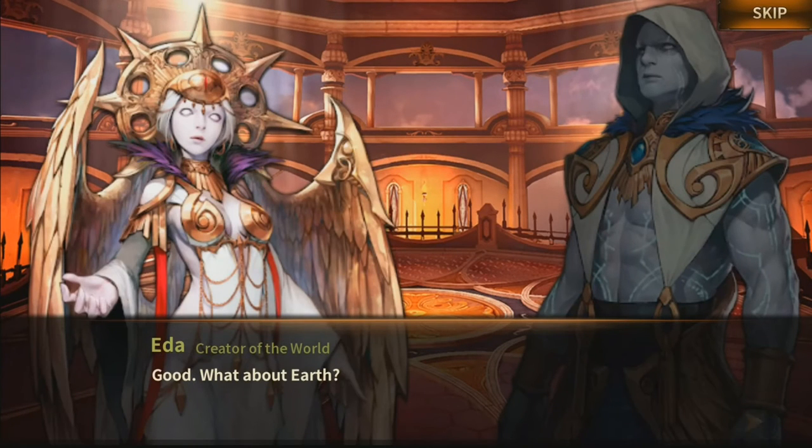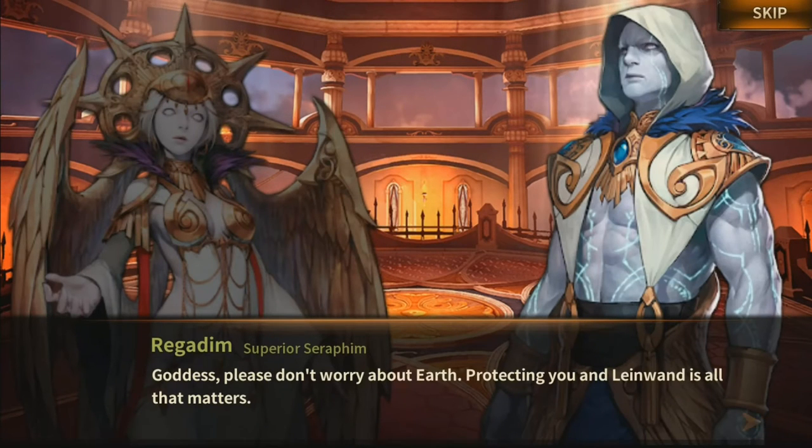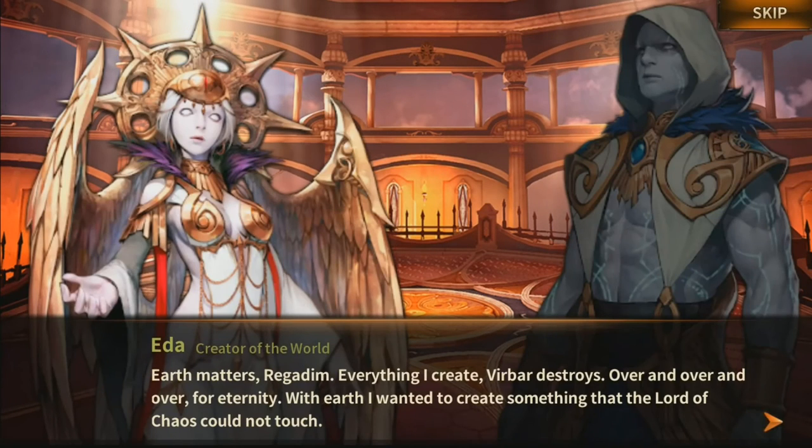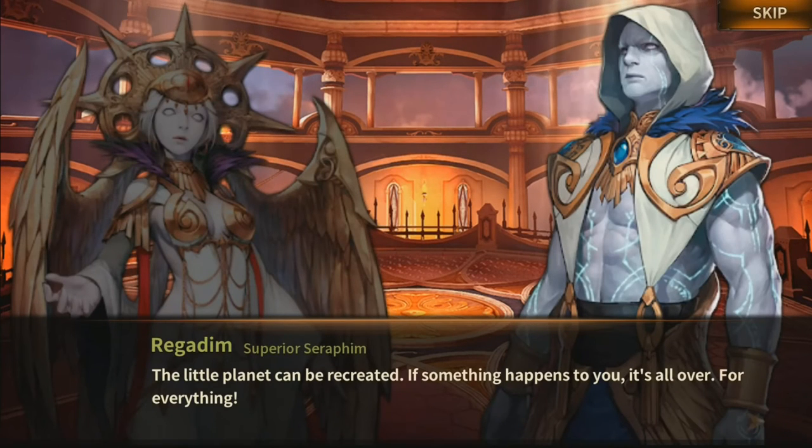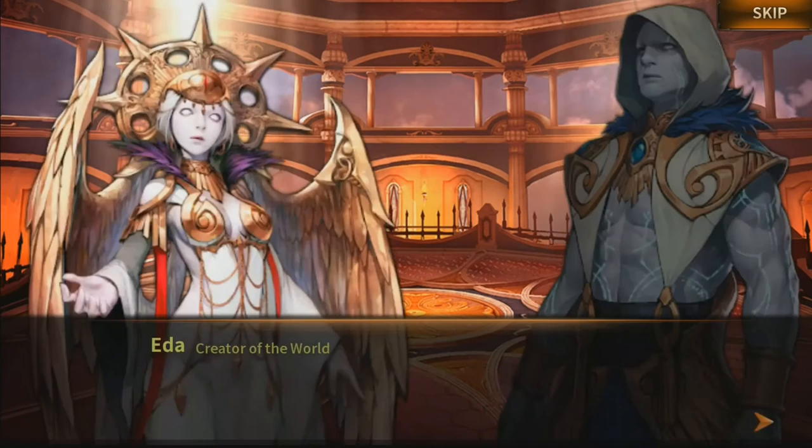Good. What about Earth? Goddess, please don't worry about Earth — protecting you and Linewand is all that matters. Earth matters, Regidim. Everything I create, Veerbar destroys — over and over, for eternity. With Earth, I wanted to create something that the Lord of Chaos could not touch. Earth is my heart and my soul. This time I will not allow Veerbar to ruin it. The little planet can be recreated — if something happens to you, it's all over for everything.